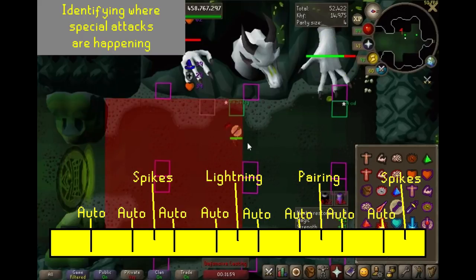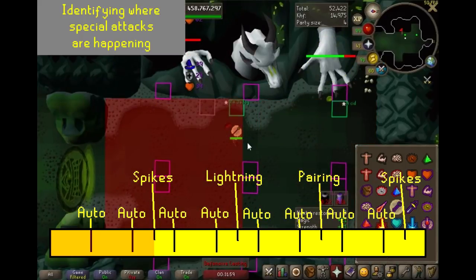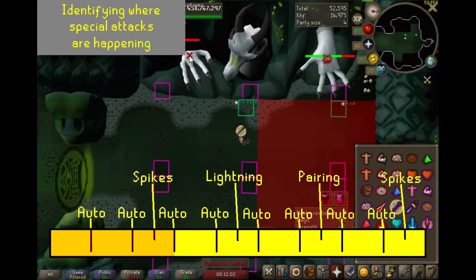Then let's look at what it looks like when the cycle is happening on the mage side. Auto, turn to the mage. Auto, special. Auto, no special. Auto, special.